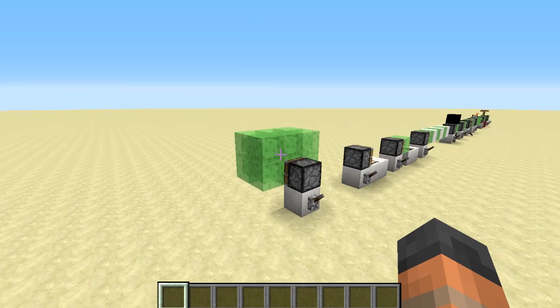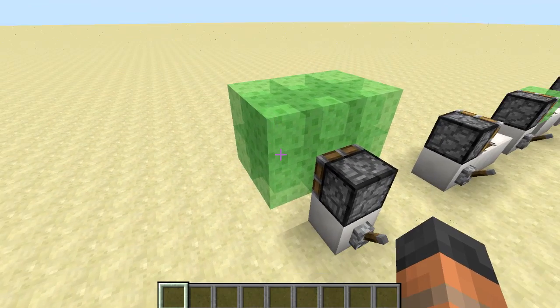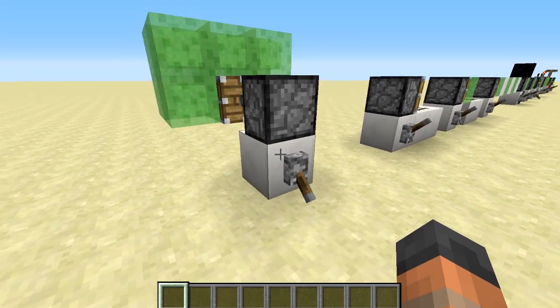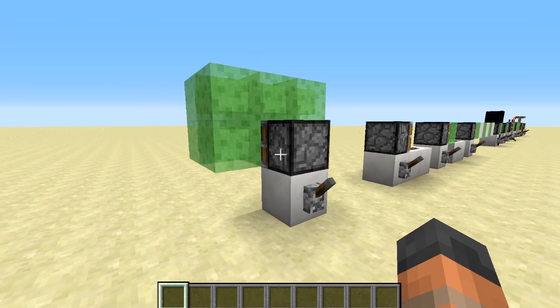Can you guess what this feature is? The slime block is now sticky and it will actually attach itself to other blocks around it when it's being moved by a piston. So let's power this — you can see the entire group of blocks gets moved and retracted as well, which is pretty damn cool.